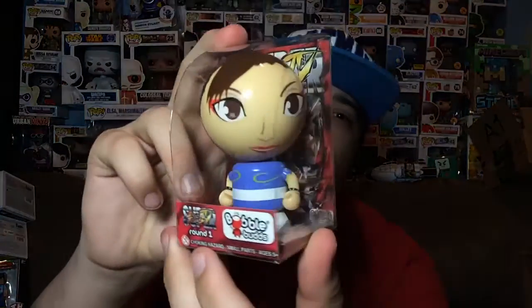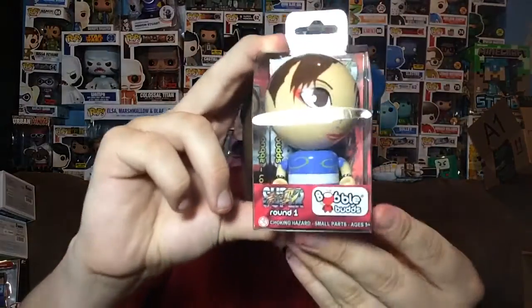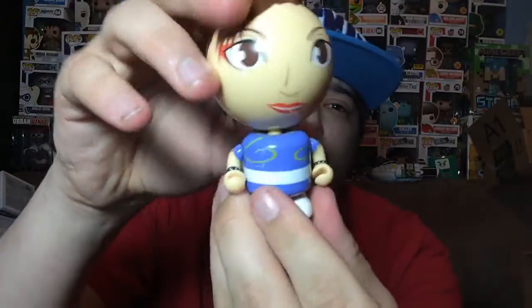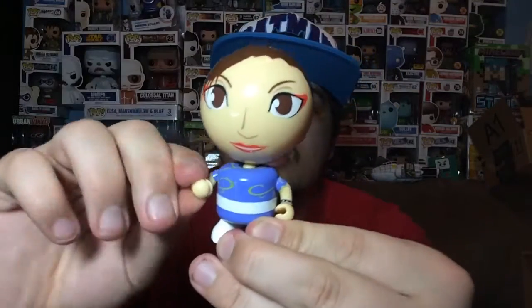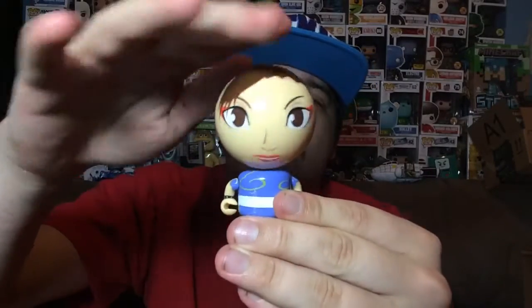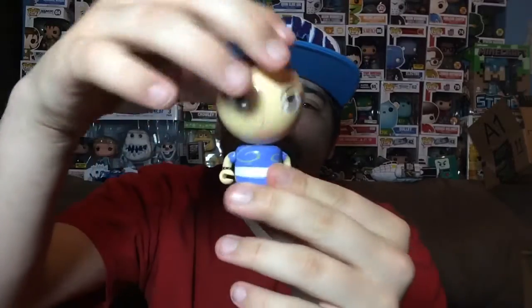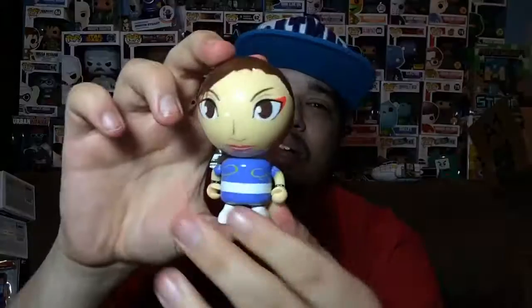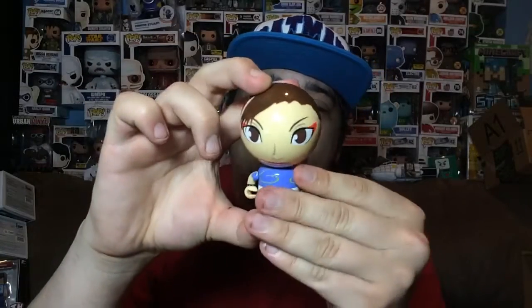We got a Street Fighter 4 Round 1 bubble buds figure. I don't know which character this is — let's see, Chun-Li. This is actually Chun-Li. I was gonna say I don't know which character it was because I don't play Street Fighter. Let's take this out and look at it. It does have articulation — its arms will move up and down, its head will turn left and right, but it doesn't really bobble much, you have to shake it. That's kind of dumb. I do not like this, and its head fell off.